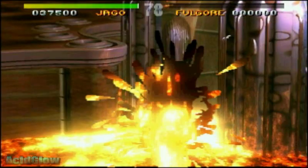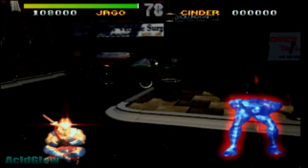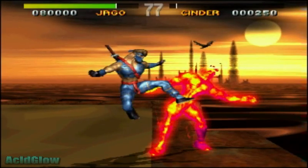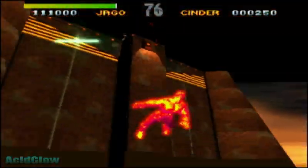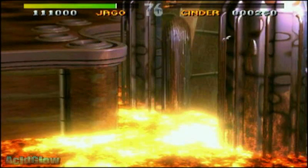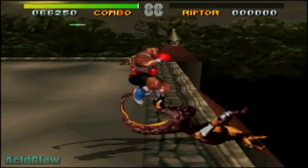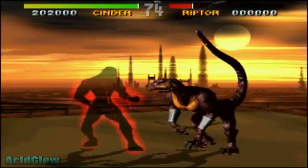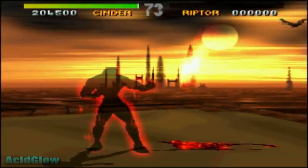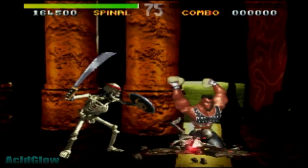So we had the standard ultra combos, which everyone knows about. We also had the stage finishers, which basically allowed you to knock someone off the rooftop of a level and then they'd fall down and go splat on the ground. Now we also had the danger moves, which allowed you to do a finishing move after you depleted the two life bars of the enemy, providing you did a combo that did not finish them entirely — like an ultra, another ultimate, or a stage finisher. So as long as it was a standard combo that would make them get back up, then you can do a finishing move during their dizzy animation.